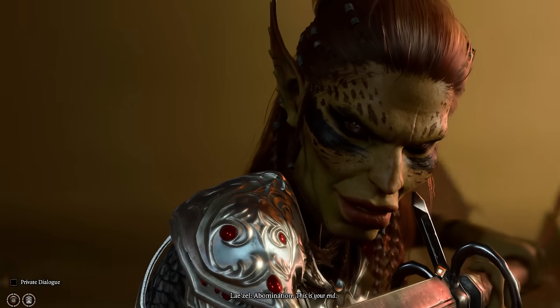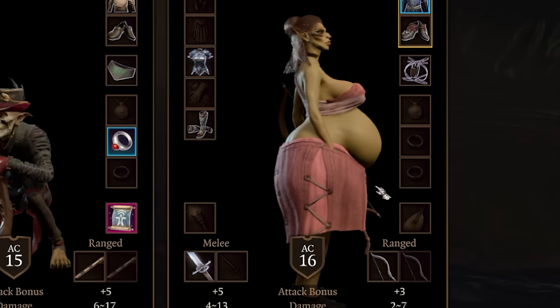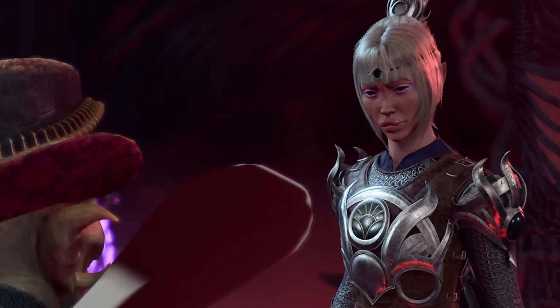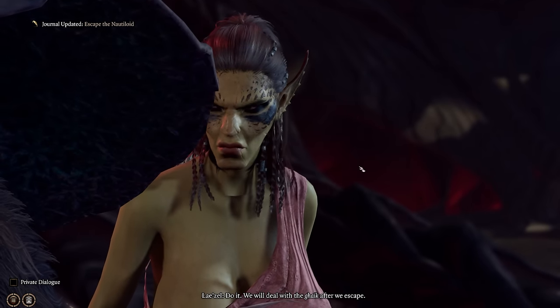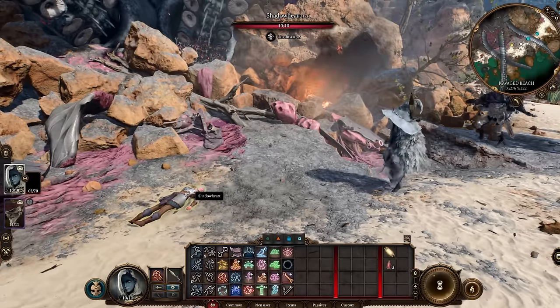Lae'zel breaks her mewing streak to ask us for help. It turns out they implanted the parasite in her stomach instead of her brain, and it's growing at an alarming rate. Only a yassified cleric can heal her, and I don't know where we're gonna find one of those. We're aiming for peak immersion, obviously. So using Ranny's signature rocket launcher, we're able to easily finish the foes aboard the Nautiloid.